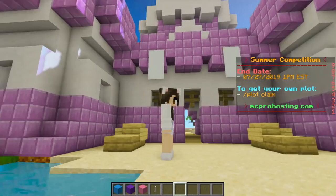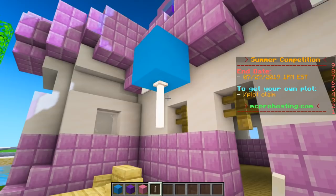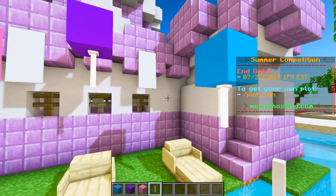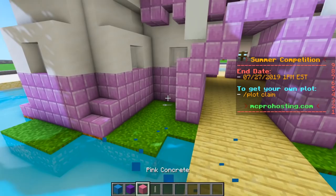Now I feel like it would be really cute if we had some balloons or like party lanterns. So let's see if we build up like this and then put an end rod underneath it, it kind of lights up like a lantern, but it also looks like a balloon. So we have this blue one and then we can also have a purple one and a pink one. Let's add some more over on this side, then over here, then over on this side. And we definitely need to add some to the front entrance.